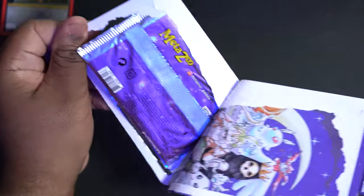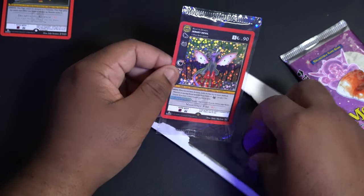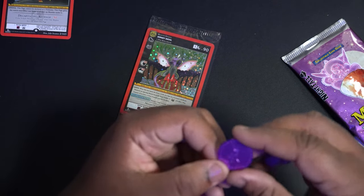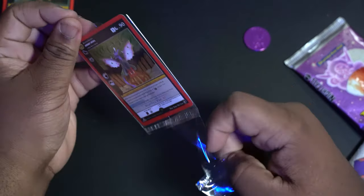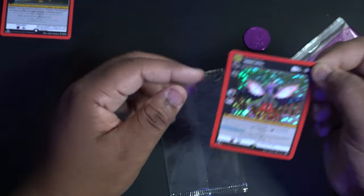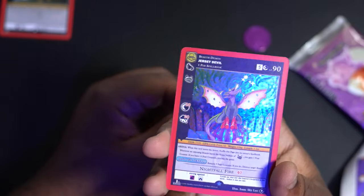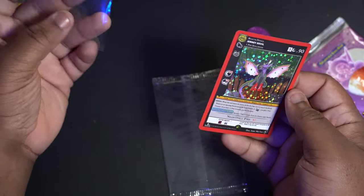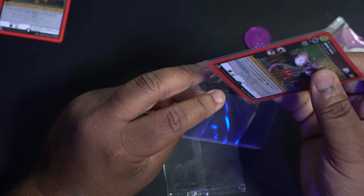Should I open this blister pack? Why not. There's the promo card, and there's a coin — take a look at that coin, it's pretty dope. Here is the promo card — definitely taking it out and putting it in a penny saver. This is the Jersey Devil — whoa, look at the colors on that, look at the holographic effect. It's amazing. Sliding it into the penny saver and loading it up in a top loader.